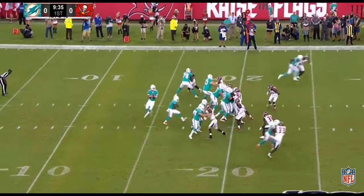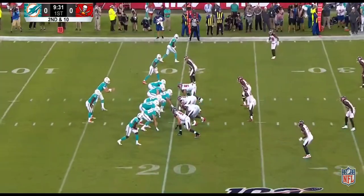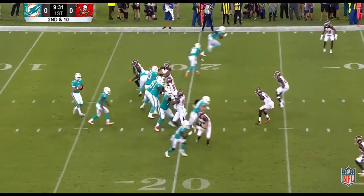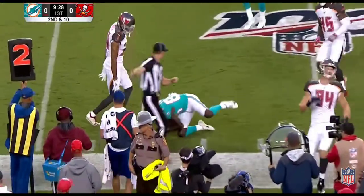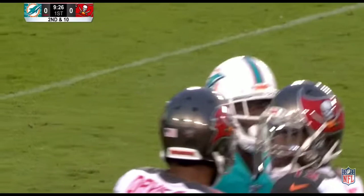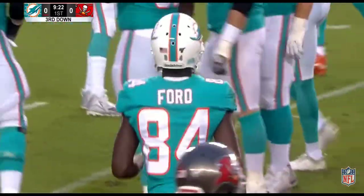Battling with Ryan Fitzpatrick for the starting quarterback job, Rosen throws on first down — incomplete, trying to get to Kenny Stills. On second down, a quick toss, caught, tackled right away. Carlton Davis comes up to make the stop and it'll bring up a third and short.